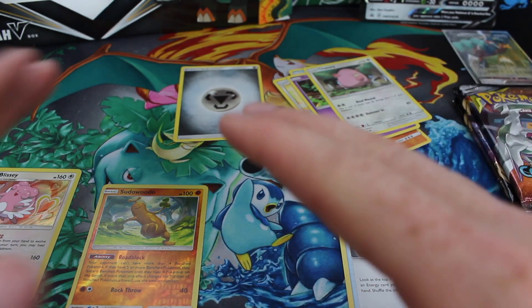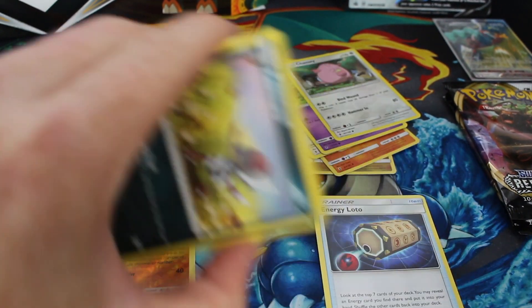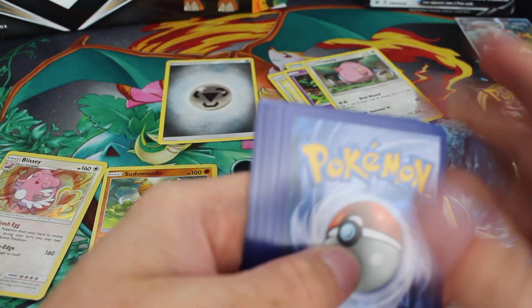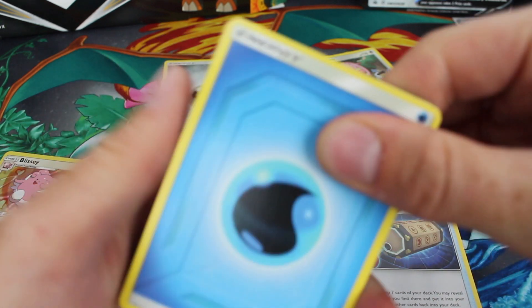I'm not going to sleeve it because when I put it in my folders I don't sleeve the hollows unless it's a really valuable hollow or something worthwhile. Sun, Moon, Cosmic Eclipse — another large hard set to complete.